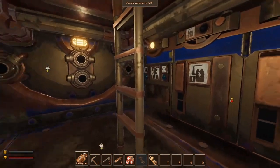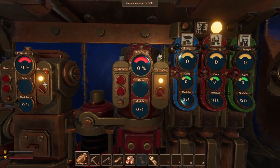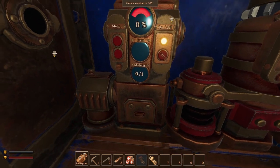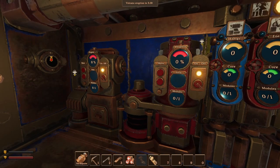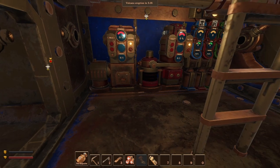Now what have we got here? This is basically our production area. I have two devices here for production: one is station-wide scrap and another one is station-wide refinery. Why are they here? I decided I will automate some part of the process to make it easier because I love automation.